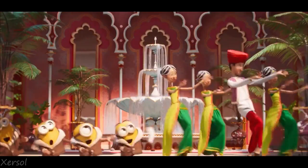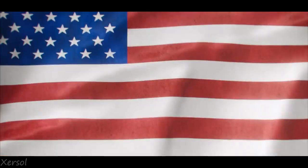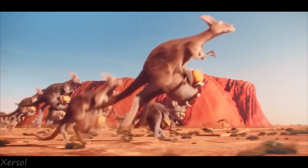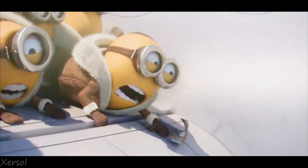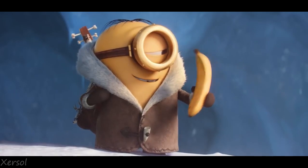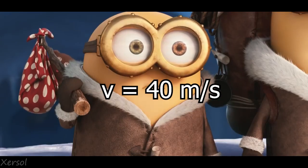Now that we've found the force the Minions can exert downwards using their hands, we can find the speed the Minions travel at. Finding the weight of a Minion is quite difficult, so we'll assume them to be 1 kg each on average. If we set the equation for the force a Minion exerts equal to the force of air resistance and solve for velocity, we find the Minions have a maximum velocity of around 40 meters per second, which is around 144 km per hour.